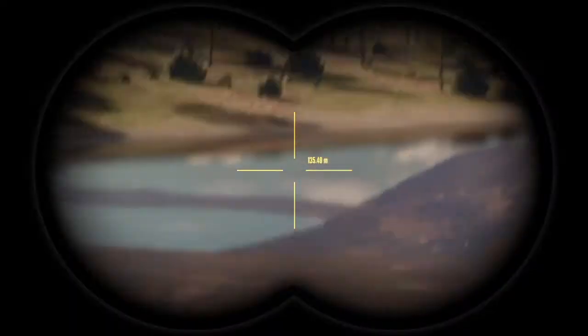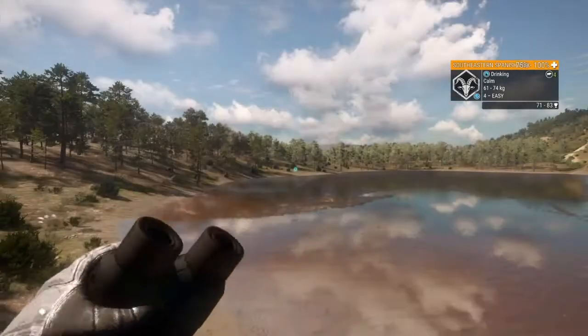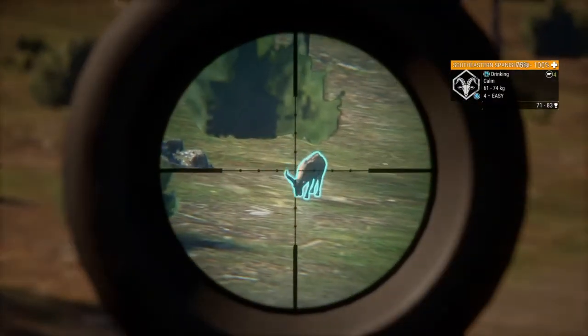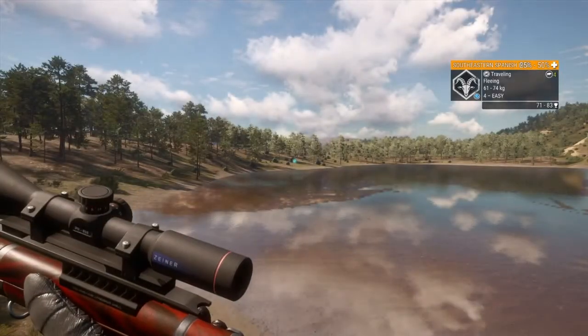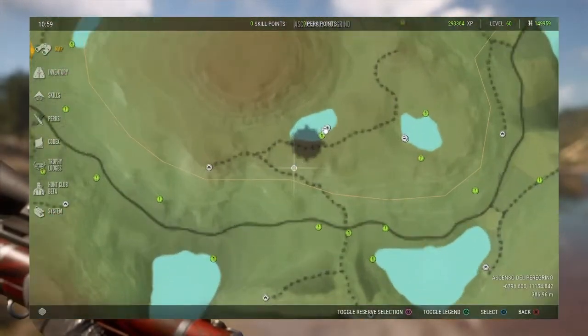I'm going to quickly demonstrate the difference between hunting pressure on the ground versus in a tripod. We're going to shoot this Ibex out of the tripod and smoke him. When he dies, we should see hunting pressure pop up on the map. See? It's a very dull circle.